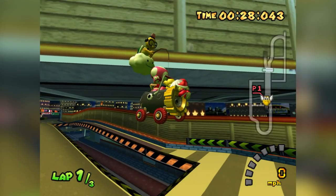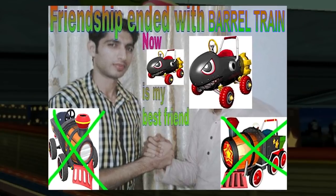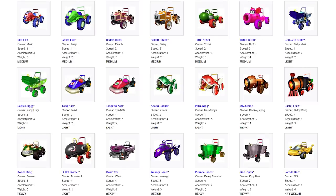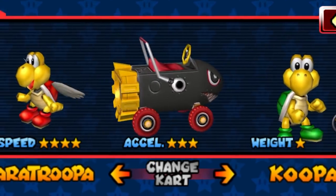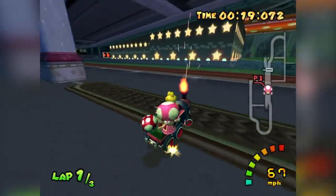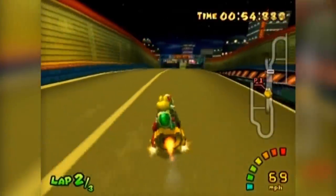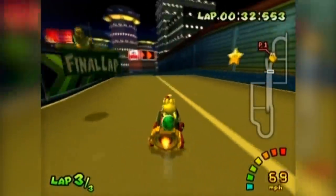But why is he using that cart? Mathie is using the Bullet Blaster because of its sheer bounciness. Carts have a range of weights from 1 to 5, and the Bullet Blaster has a weight of 1, making it the lightest cart in the game. The shortcut is technically possible with the barrel train, but substantially more difficult. Handling-wise, the Bullet Blaster is not too shabby, making it the ideal cart for Mushroom City shortcut time trials.